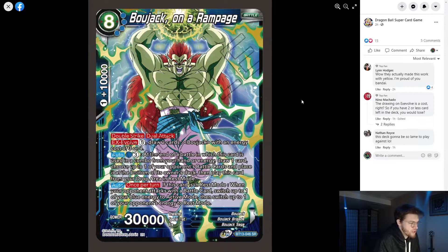So for four energy in the blue Bojack deck you can cheat this card out, draw a card, bottom-deck a battle card, and play it in rest mode from your drop area. When your opponent attacks with a battle card, you can switch one of your blue energy to active mode and switch one of your opponent's energy to rest mode.